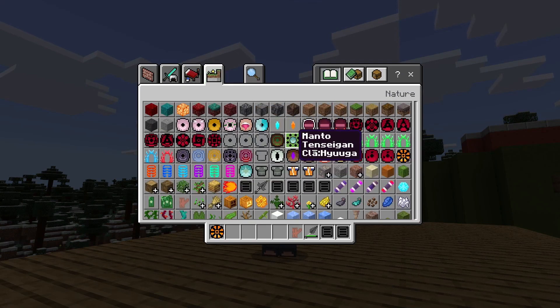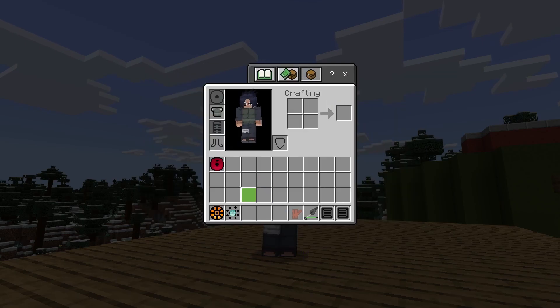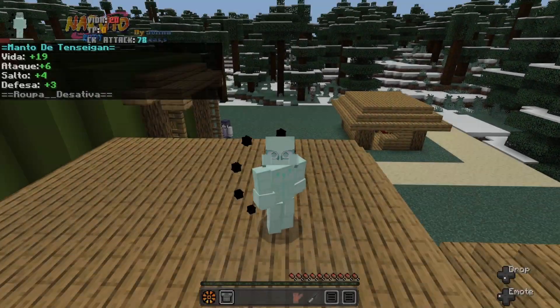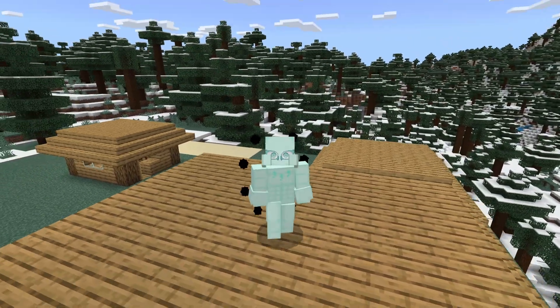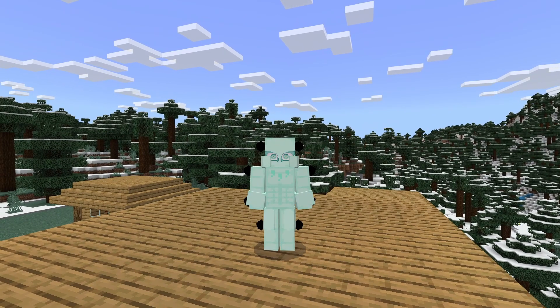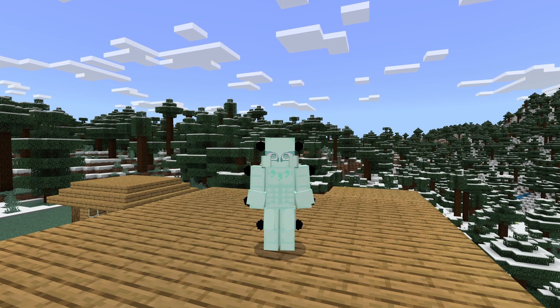Something I know is definitely new is the Tensei Gan Chakra mode, which looks like this. Let me take my clothes off. So this is what the new Tensei Gan Chakra mode in the mod looks like. It looks incredible. I really like it — I really like the sleeves and everything. It's really cool.